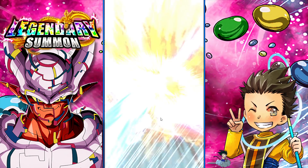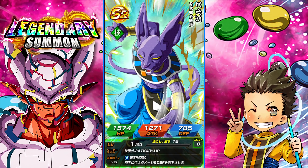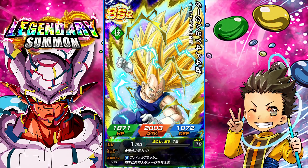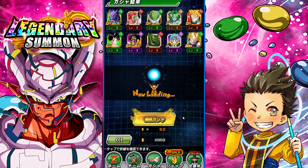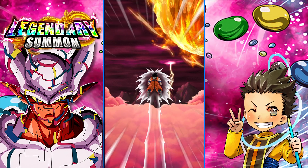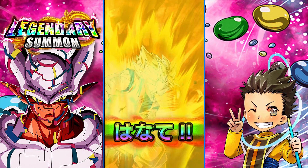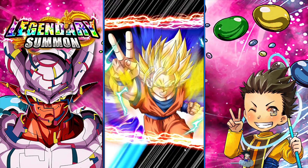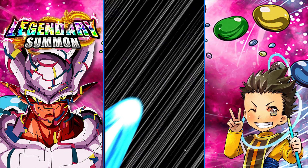I am not looking forward to summoning on the top Legendary summoning banners coming for the 6th anniversary on my main account because LR banners are super, super scary for someone like me. I've been hosed quite a bit on LR banners. We got a Krillin and 18 — still have not gotten a featured LR. This is going to be three garbage SSRs, or I guess it could be one LR.